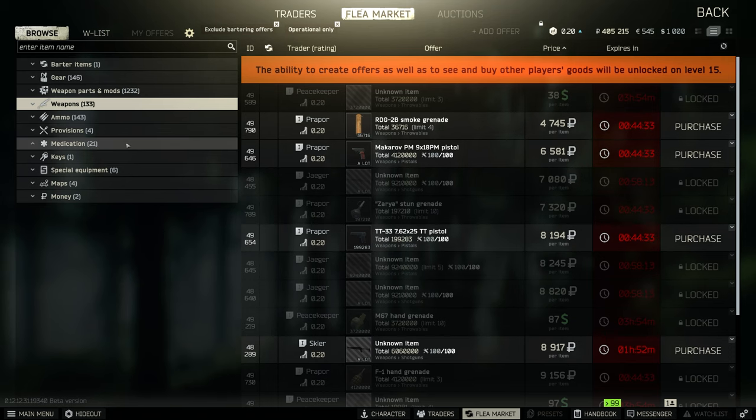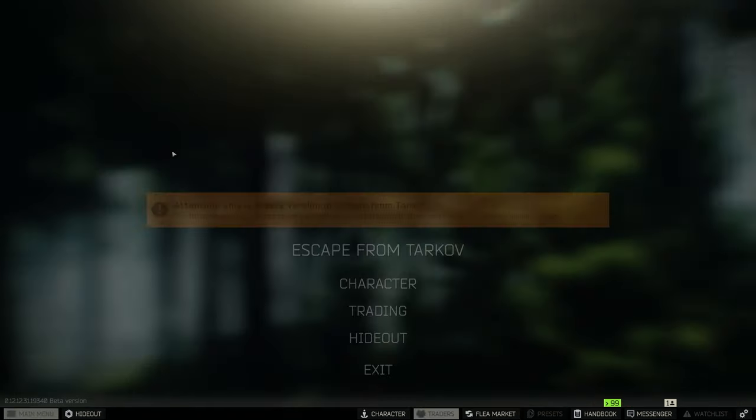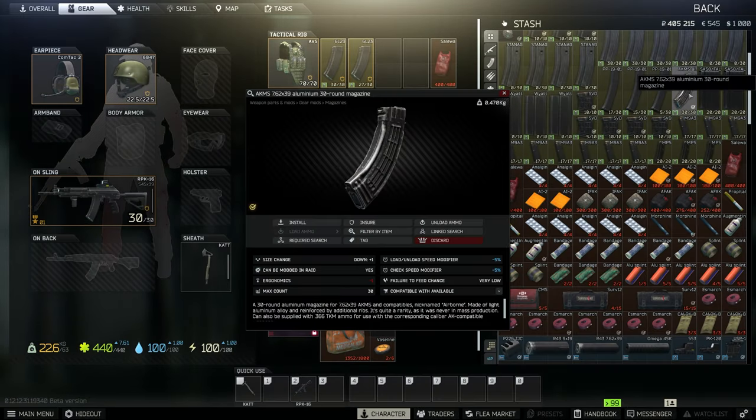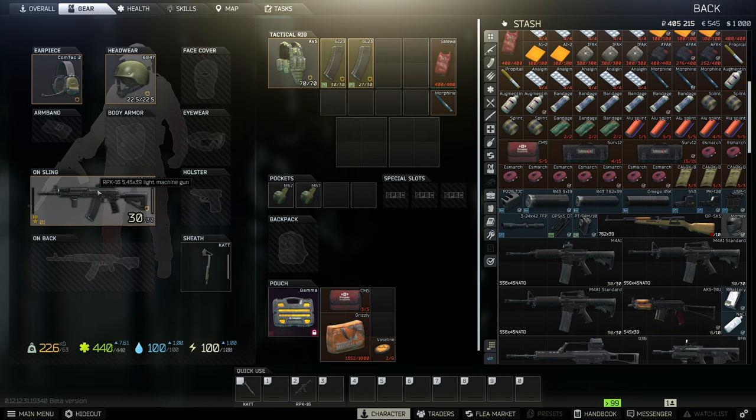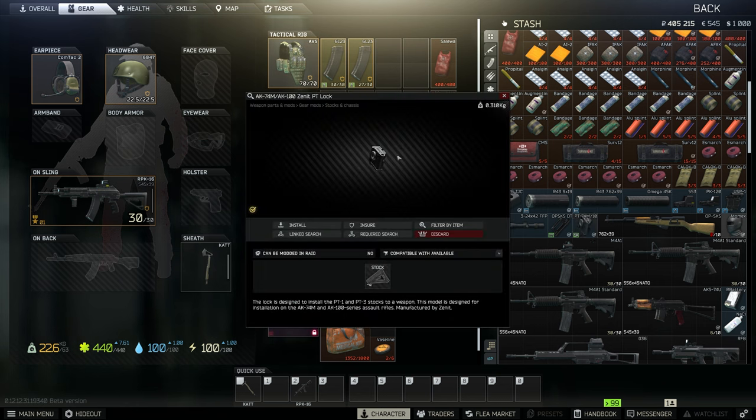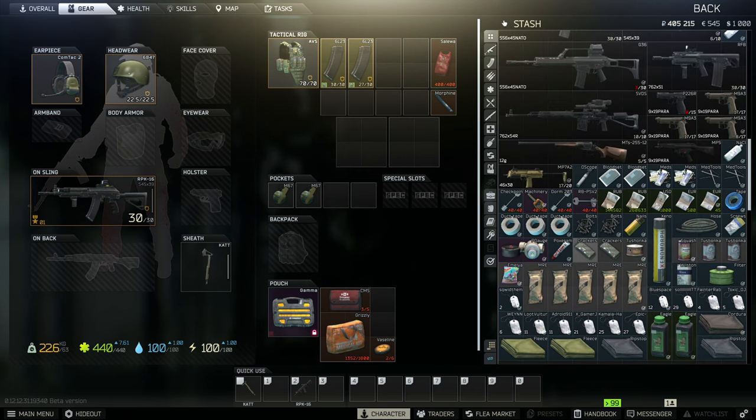Once you hit level 15, you'll unlock the flea market, where other players list their items for sale. You're only allowed to sell found-in-raid items — indicated by a little checkmark. Items you find in raid and survive with become found-in-raid. If you take a gun from your stash into raid, when you leave with it, it's not found-in-raid because you went in with it. Only found-in-raid items can be posted on the flea market. So if you find a really expensive item and want to sell it for full value, make sure you extract alive.